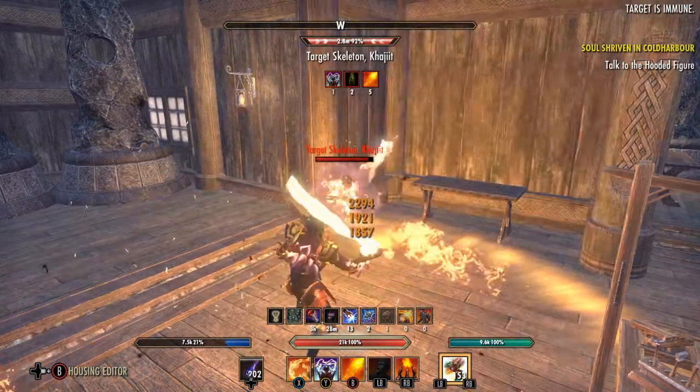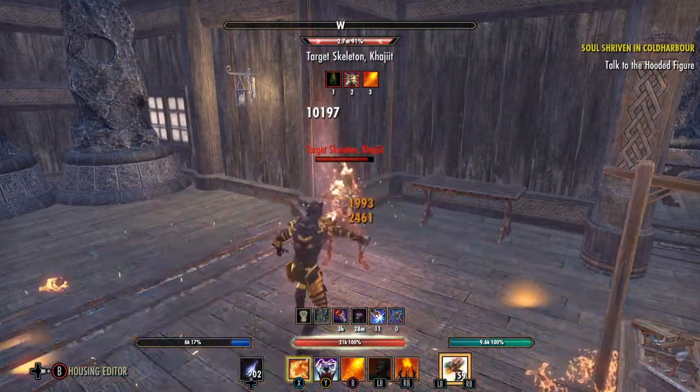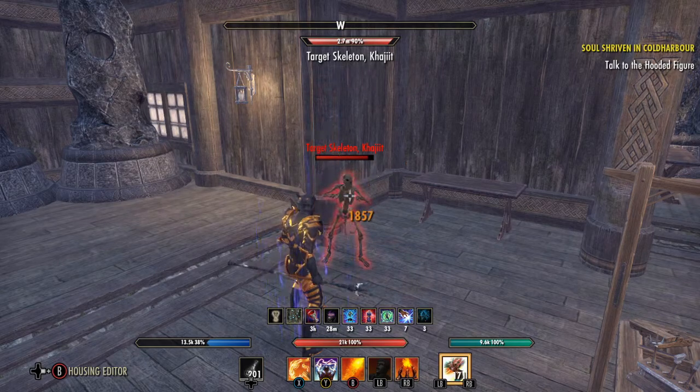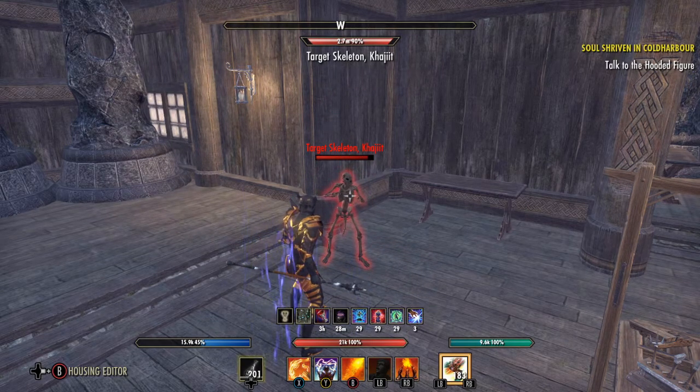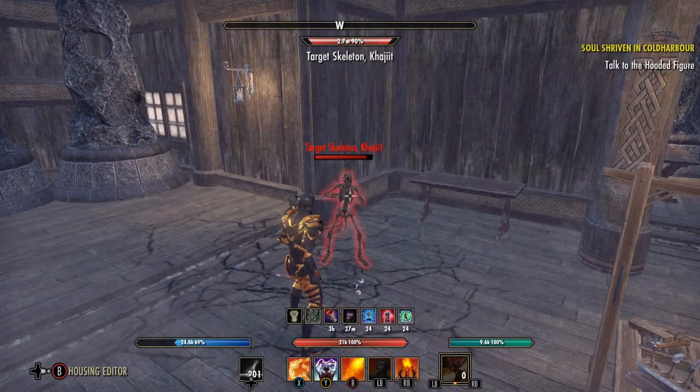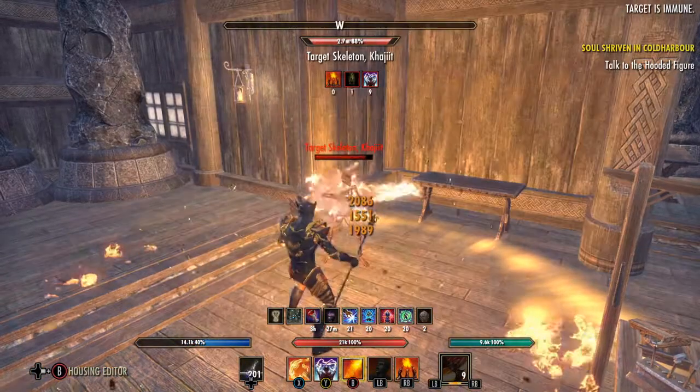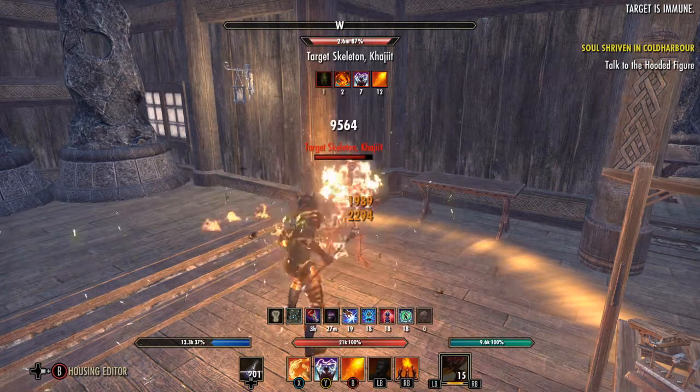As you can see Grothdar is only ticking for 2k on this dummy, but that's fine — 2k translates to about 1k in PvP, which is more than enough. Be sure to use your Ultimate when it's ready; it does a lot of damage, hitting 4k on the dummy here. This build is very strong for all-round combat.